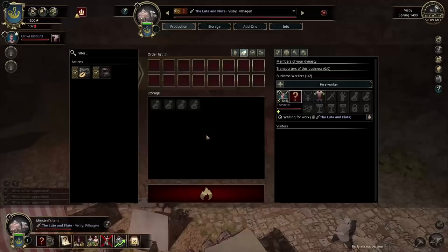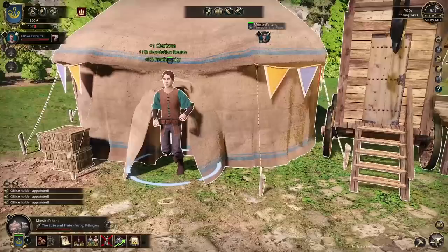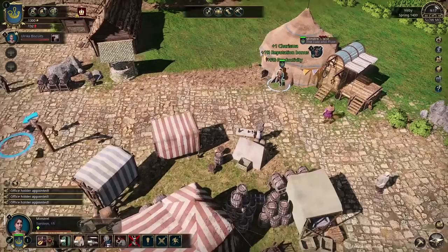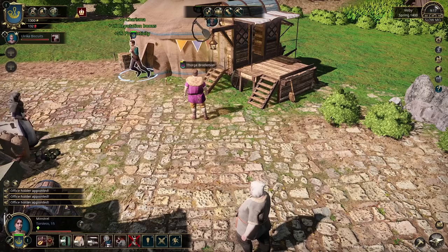We drag the play music action over Torstein and send him off. There he goes looking very good. Maybe we should nip over to the market — you might get attacked at some point. I'm looking at you, Thorg, acting very suspiciously around us. I think we might want to get Ulrika over to the market to possibly get a weapon just to defend herself in case any nefarious ne'er-do-wells try to stop her while she's singing, which would be very rude.